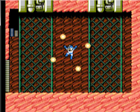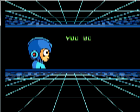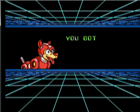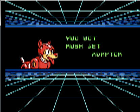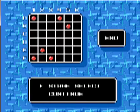All right, with all eight robot masters complete we should be able to get to Dr. Cossack now. We get the Drill Bomb, and we also get our last Rush adapter, which is the Rush Jet adapter. And with that, it's on to Dr. Cossack's level.